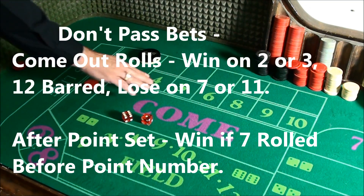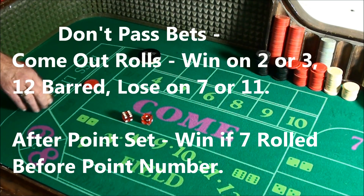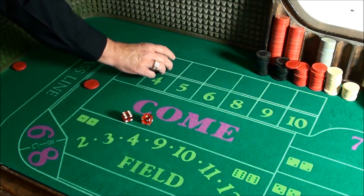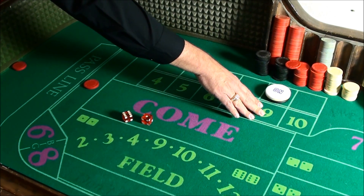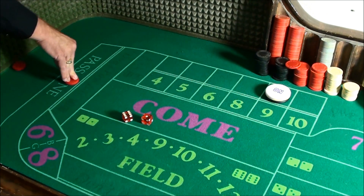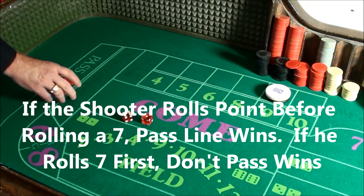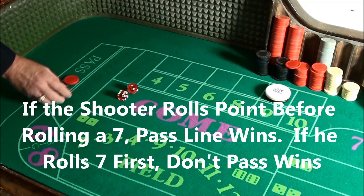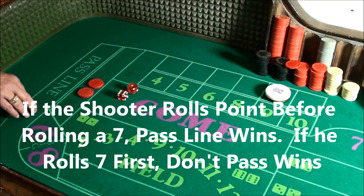If any of these numbers show on a come out roll — a 4, 5, 6, 8, 9, or 10 — that number becomes the shooter's point. If the point is 9, for example, the dealer will take the disc, turn it white side up and put it on the back part of the point numbers betting box, which is 9 in this case. Now, if the shooter can make his point before rolling a 7, the pass line bet wins. If he fails to make his point because a 7 shows first, the pass line bet would lose. But if you've got a don't pass bet, you would win.